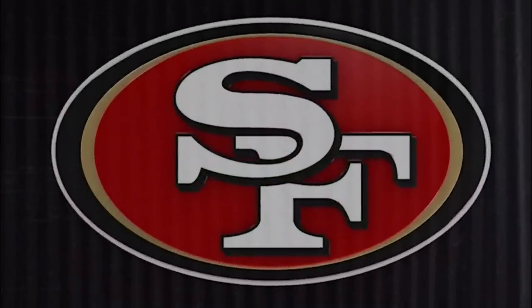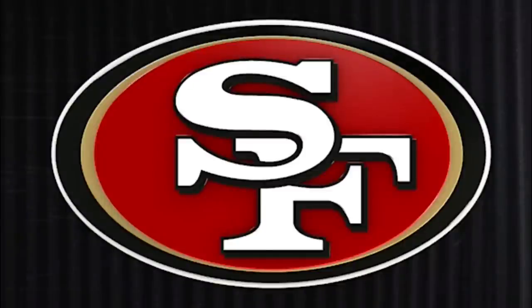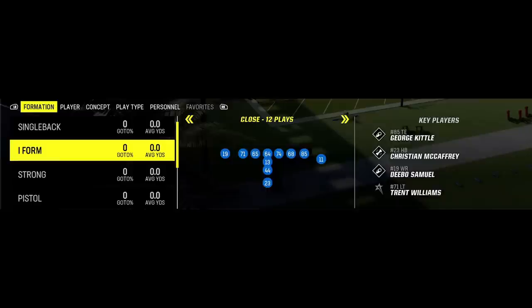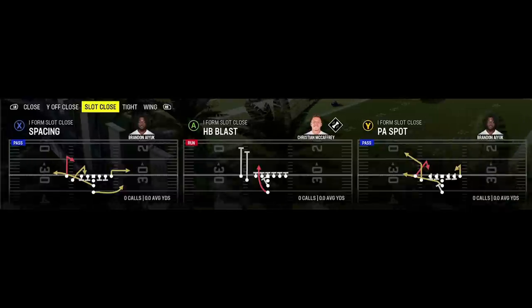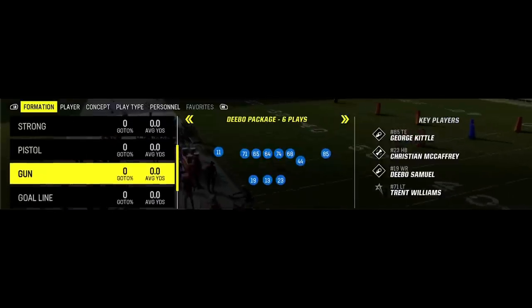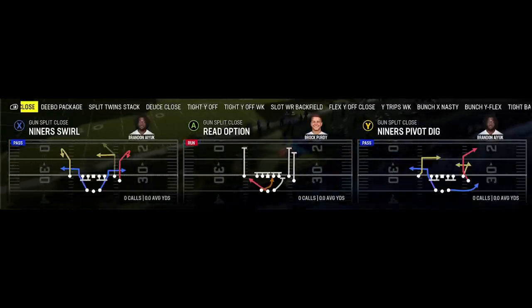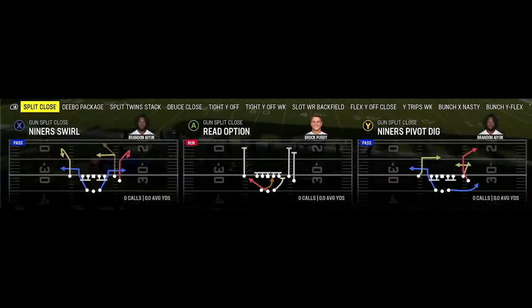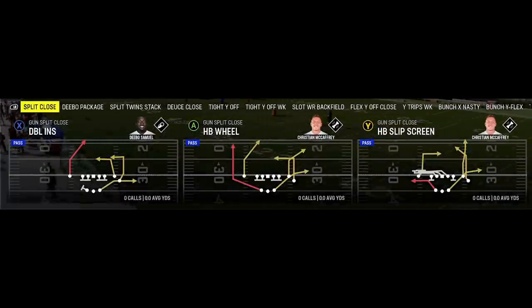In the top three, we have another chalk playbook that's been in my top five every year for the last couple of Maddens — the San Francisco 49ers. It has a lot of really good single back formations, eye form formations, and shotgun formations. Running from under center is back this year, and a philosophy like the Niners — with eye form, strong, a fullback, a tight end — has that old school pound-the-rock philosophy that's going to come back in a big way. They also have great shotgun packages, and their running back heavy philosophy shows even there, with top formations like the Debo package, the slot wide receiver backfield, and the split close.